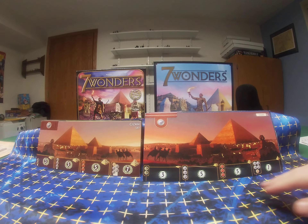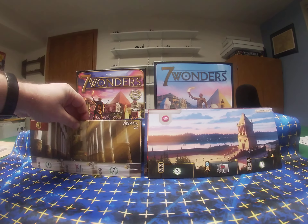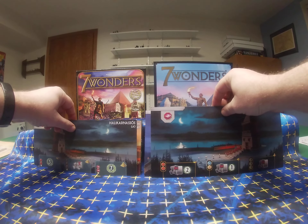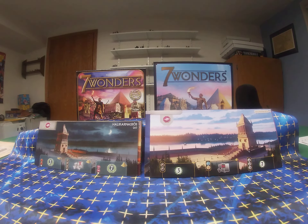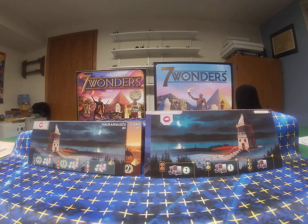On Halikarnassos, there are differences at stage two and stage three, and even the reward is different. On the A side, resources are different at stage one and stage two. On the B side, the resources are different on all three stages, so that card will be a little bit different.